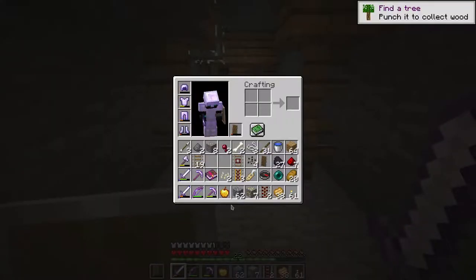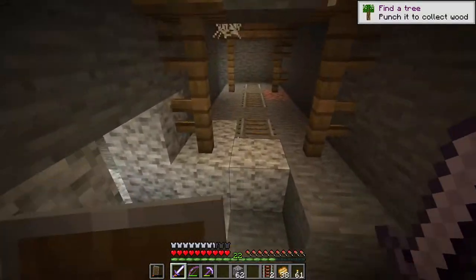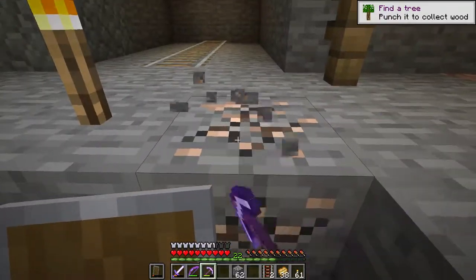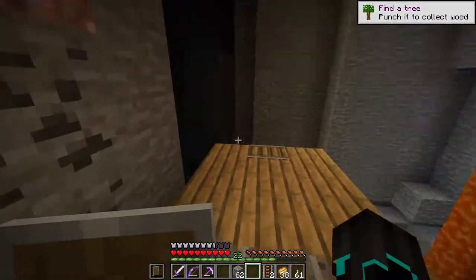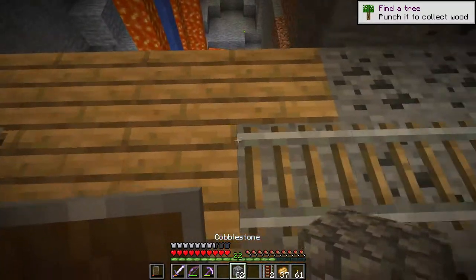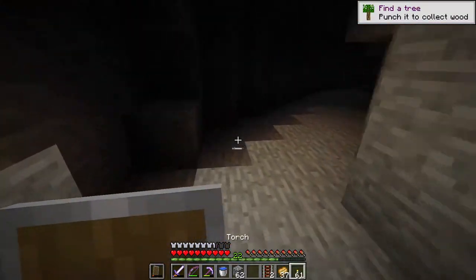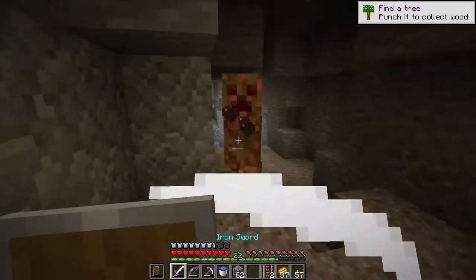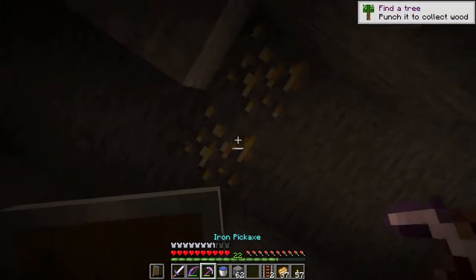With that done, let's head back to the ravine — my inventory is already full. I'm just gonna make a crafting table and craft a chest. Dark alley — I'm not gonna go down there. We've got a cave here, let's just check it out. What Y level are we at? We are at 16. Pretty sure diamonds only spawn at 15 and below, so we most likely won't find any diamonds here because the ravine is not high enough, but maybe in this cave if it goes deep enough.